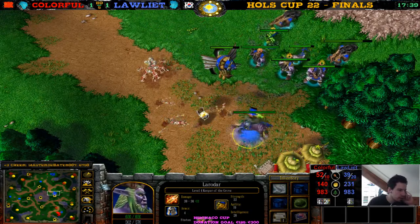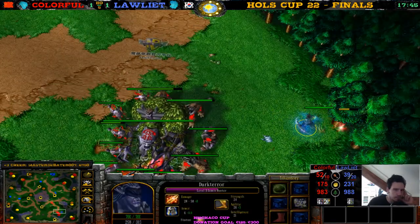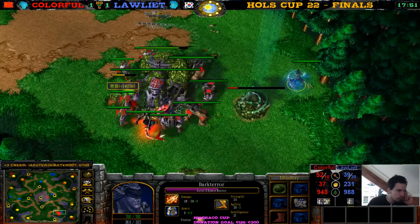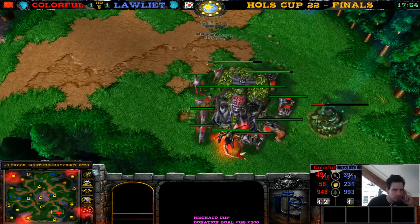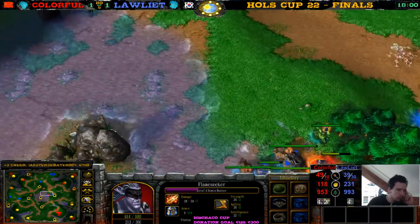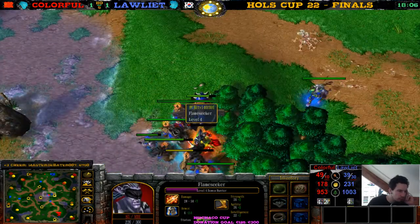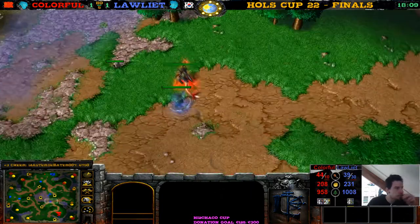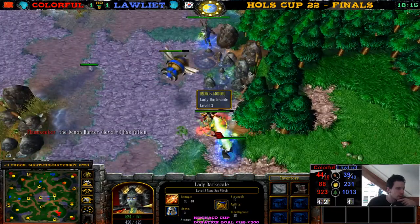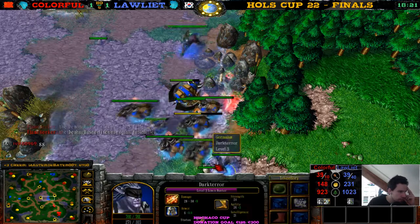There's another wisp. There is the Moonwell. The Dryad is killing the own Dryad — the Dryad is dead. Oh, the Demon Hunter — what the f*ck, Colorful! What is your Demon Hunter doing here?! He's dead! Okay, Colorful loses the Demon Hunter. Another Naga — what's the Naga doing here? Hello Naga, you want to do the same? What the f*ck Colorful — you just had your Demon Hunter die like this. GG.